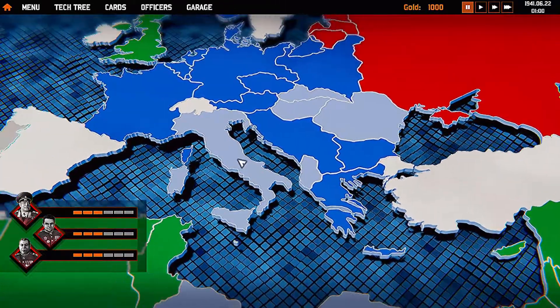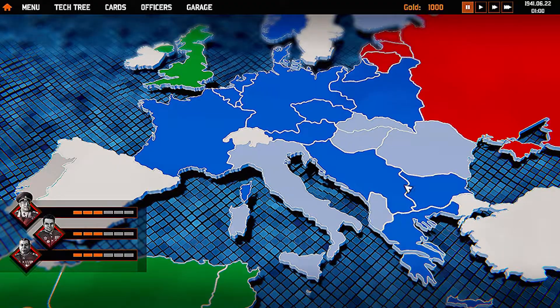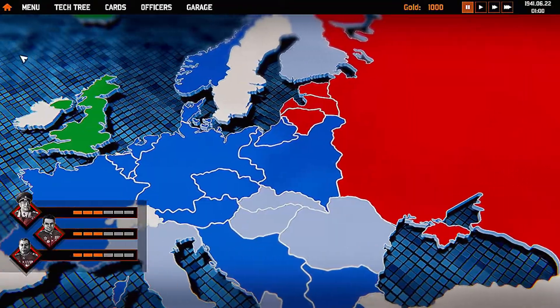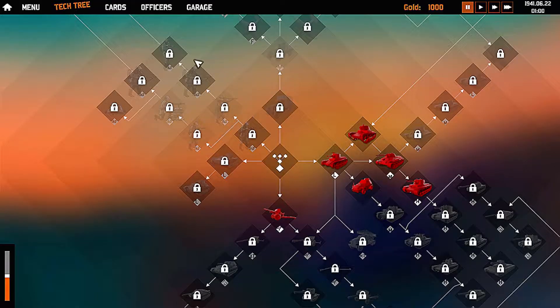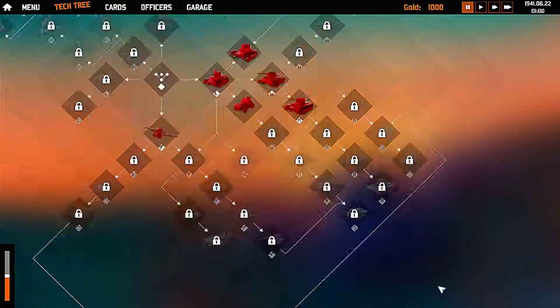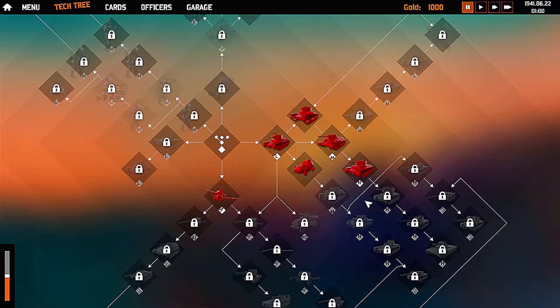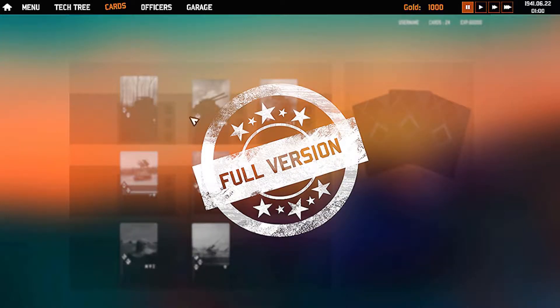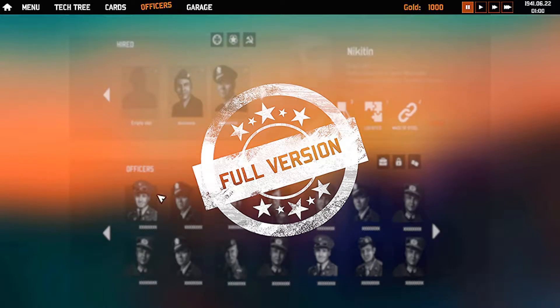All this blue I'm guessing is Germany because they own everything, and the light blue I'm guessing is the allies of Germany. Up here we've got our tech tree with all these lovely unlockables — they're all locked right now. You complete missions, you unlock the ability to unlock them, and then you pay to unlock them. There are cards and officers in the full version.